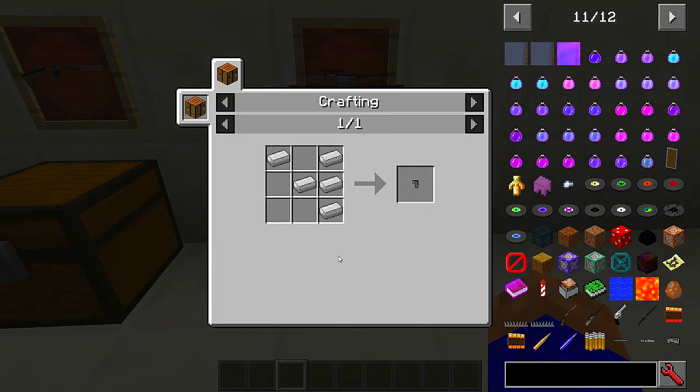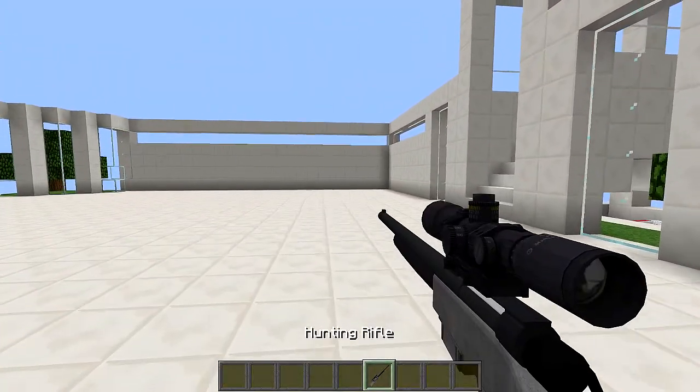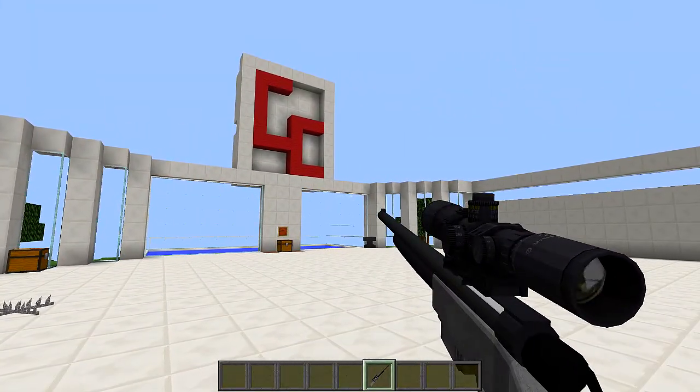Then you craft the rifle barrel - still cheap - then the gun stock and the trigger. That's how you put it all together in the crafting table to make the hunting rifle.